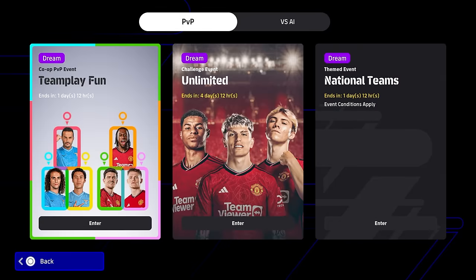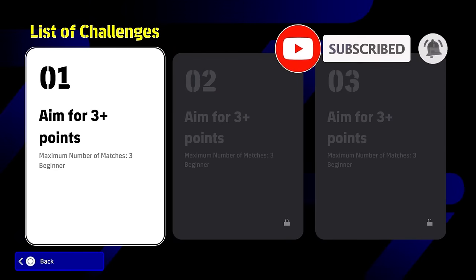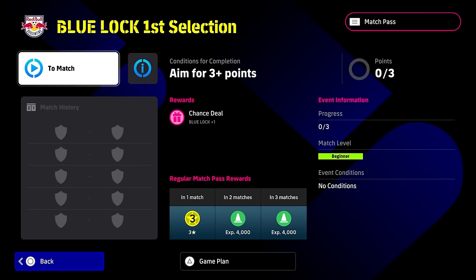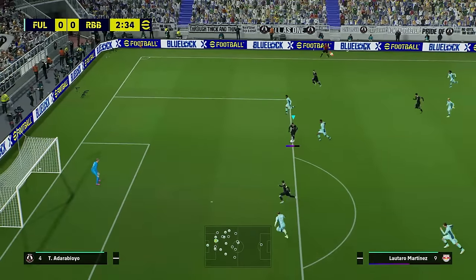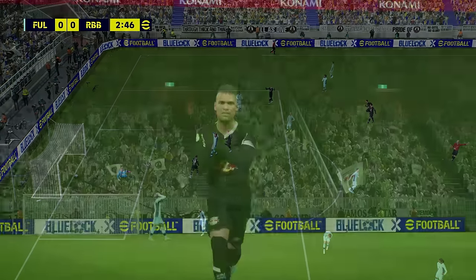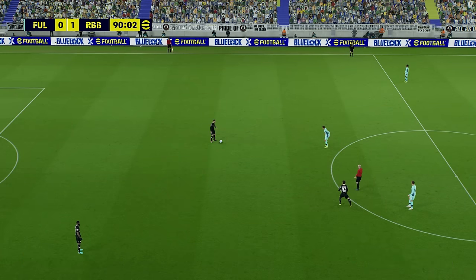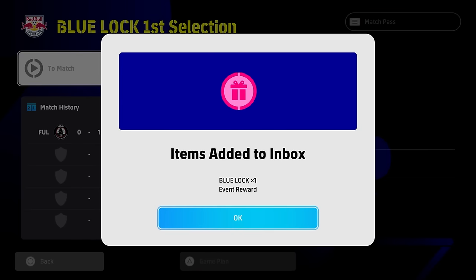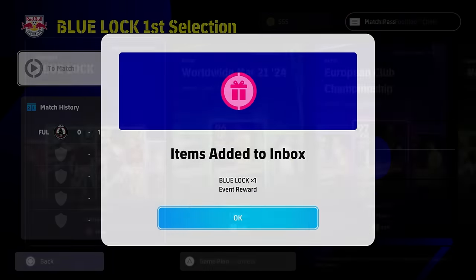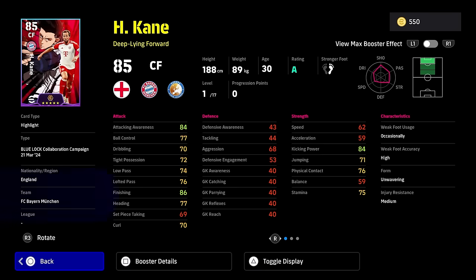People have been asking how to get extra spins. The first thing to do is go to the events against the AI, go into the Blue Lock collaboration event and just play it. It's at the lowest difficulty level — load up, get a goal ahead, then hold on to the ball. The AI won't chase you down; just hold the ball and press X at halftime. You'll win and can rinse and repeat two more times for a total of three Blue Lock players. So now instead of having one Blue Lock player, we now have two remaining and we'll spin those at the end of the video.